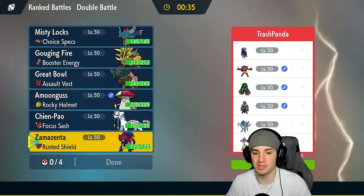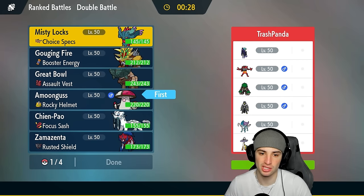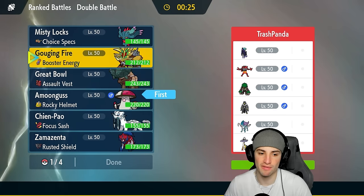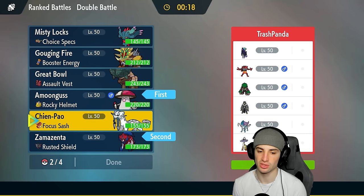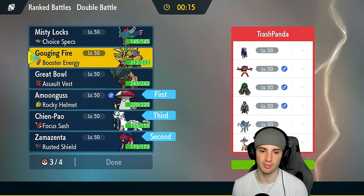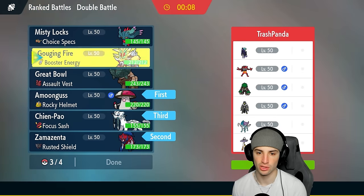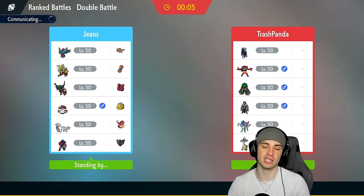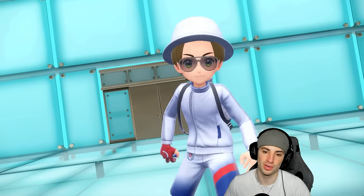I think we save Zamazenta and Chien-Pao for the back end and lead Amoonguss and Flutter Mane with the Choice Specs. Actually, intimidate works wonders on every other pokemon — they're leading Incineroar. I'm gonna go Zamazenta instead and try to boost defense early. For our final pokemon, Gouging Fire with Booster Energy into Speed is our best bet — it might outspeed Calyrex at 145 base speed, though it's very close. We'll see how it plays out.